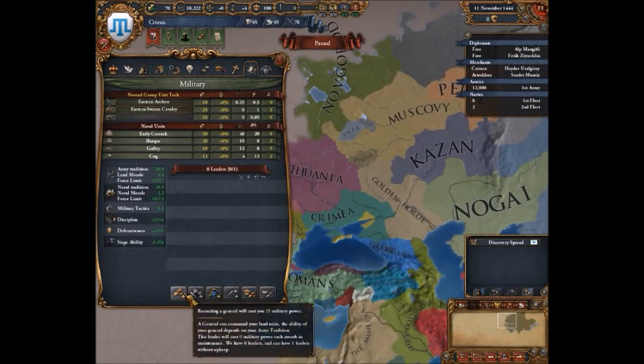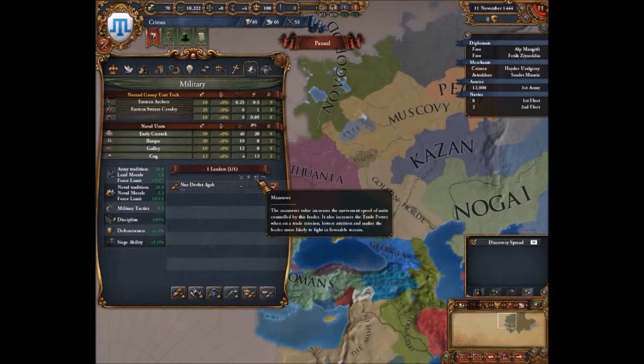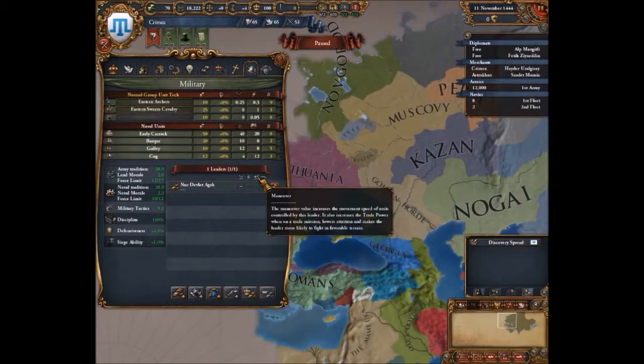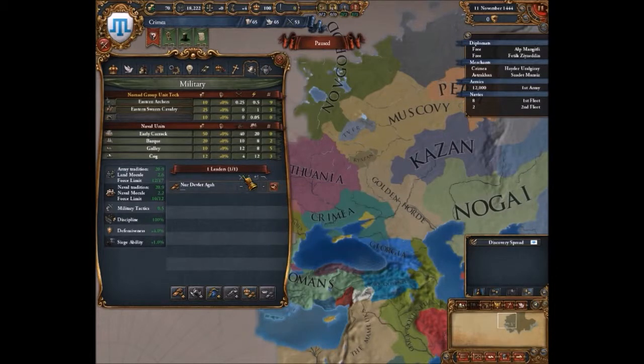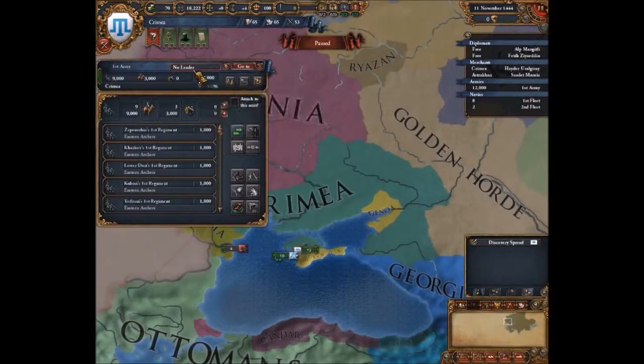I'll recruit a leader, which is simply done like this. I've got a leader with two in fire, none in shock, none in manoeuvre, but one in siege. Siege is self-explanatory; manoeuvre I've never fully understood — it's just movement speed of units, not massively important. Shock is the amount of casualties in the shock phase, and fire is the fire phase. In early periods especially you want one with a good shock modifier, not fire — that becomes more important later on. Either way he's still a general, might as well keep him.